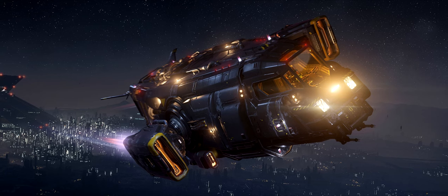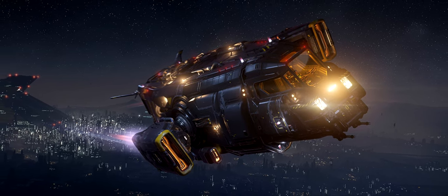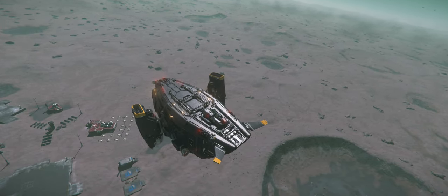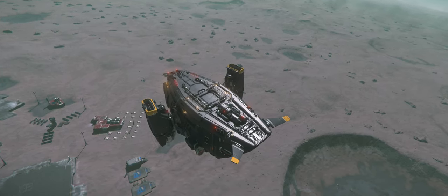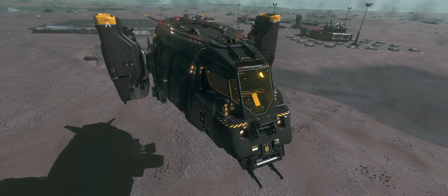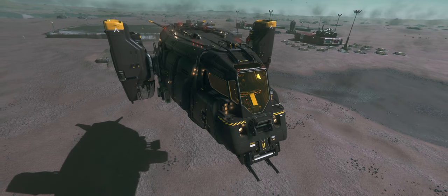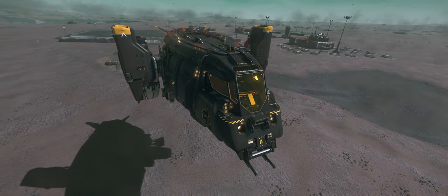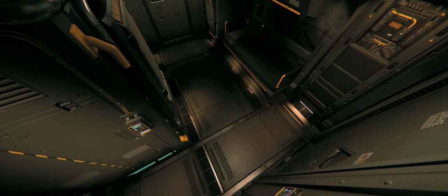As a mini interceptor, its forward thrust and acceleration is above par for the kind of ship that it is, but its maneuverability is going to be lacking in comparison. Its engines pivot down so they can double as VTOL thrusters, which helps stabilize the ship at lower speeds or when flying through heavy weather. It can also hover for longer periods without overheating the engines, and it's going to have a powerful vertical takeoff — handy on planets with strong gravity fields.